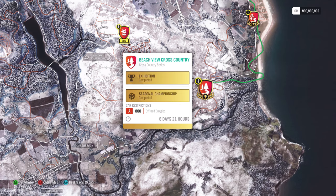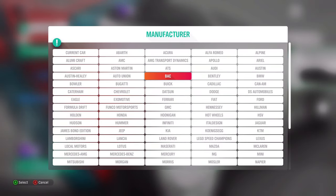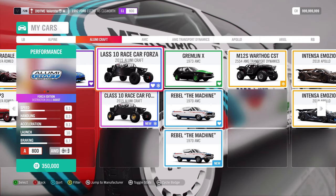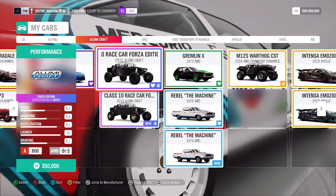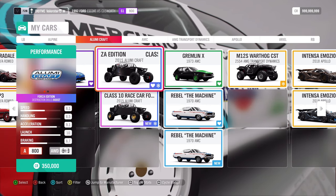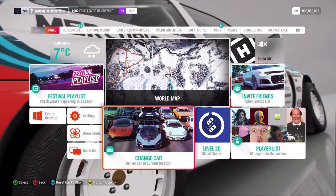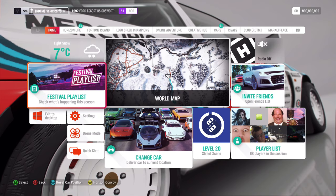We also win the Mini Countryman at Playgrounds — also not a new car. For this side event, we need a B800 off-road buggy. The car that I use is this one — we won that several seasons ago — the Alumicraft Forza Edition. What do we win from that? A backspring, some sort of emote.